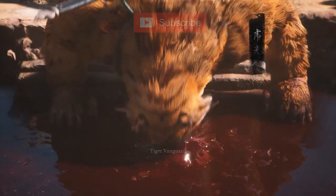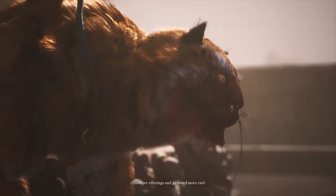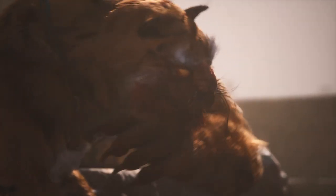To give yourself an edge, you can cast the Red Tide spell to get a temporary boost that lets you go on the offensive without the constant fear of taking damage.